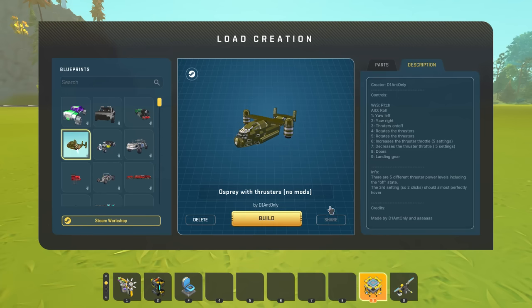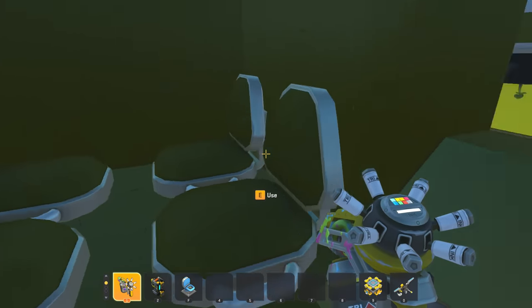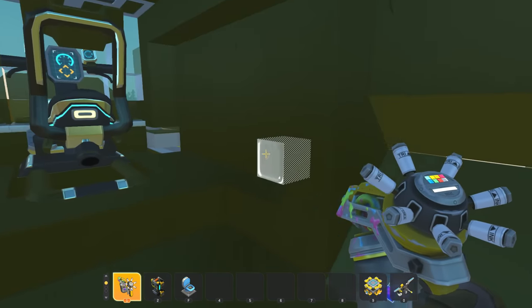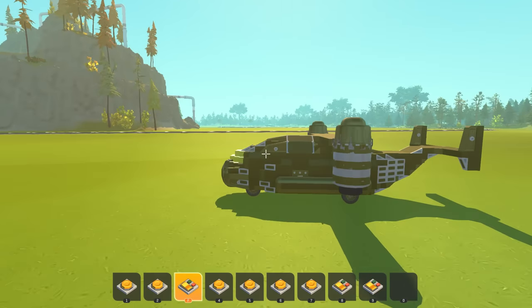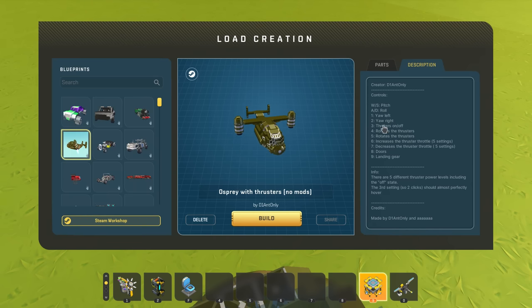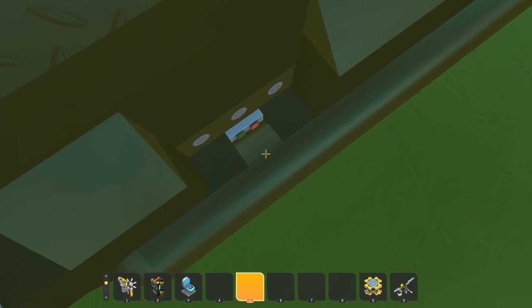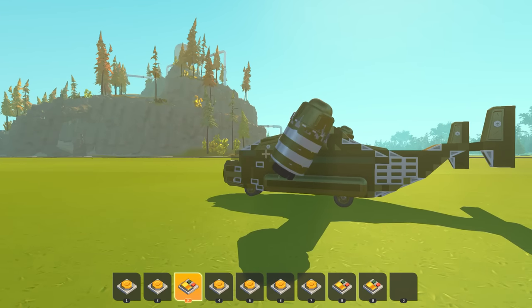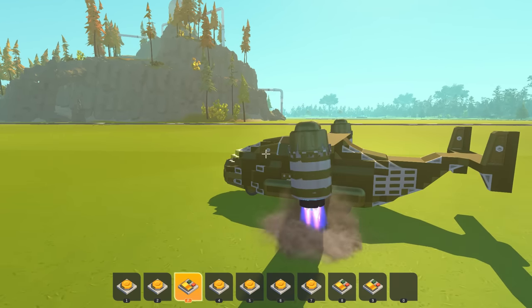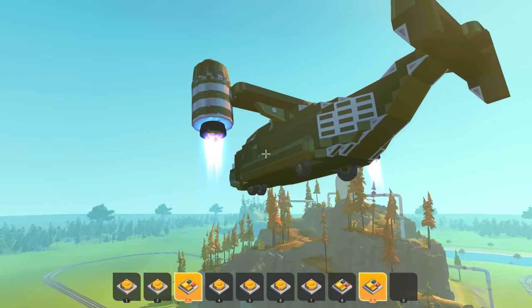Next I want to check out this Osprey with thrusters, no mods, by D1 Ant Only — an Osprey with thrusters. This looks super cool. One is rotate left, two is rotate right. Let me read the controls: three is thrusters on/off, four rotate, five rotate, six increase thruster — so there's a throttle setting — and then doors and landing gear. Five different settings — no problem, I'm already certified on this aircraft. Three is thrusters on, eight is the door, nine is the landing gear.